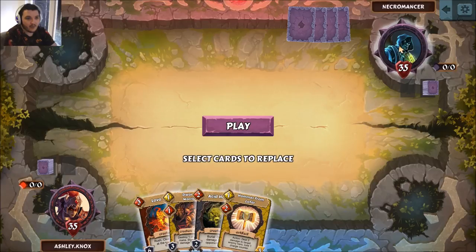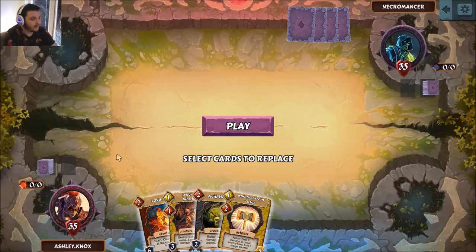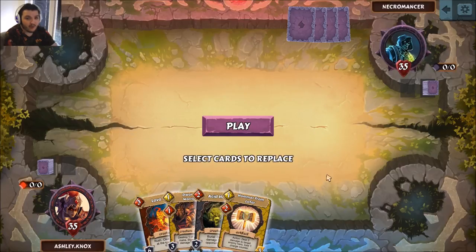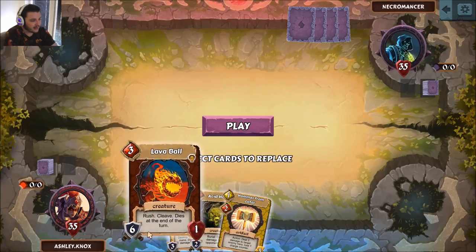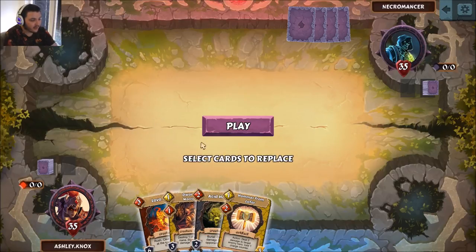Looking at the hero abilities: our opponent's power summons a token that dies at the end of the turn, but it has a lot of synergy with cards that trigger on deaths or sacrificing permanents — it's actually quite a deceptively powerful hero ability. Our hero power is to deal one damage to a target, similar to the Hearthstone mage — good for picking off small units or getting extra reach with our burn spells. Our hand seems fine; we've got a card that destroys one of your hero mana but is a 2-cost 3/3, so I think we'll keep this hand.